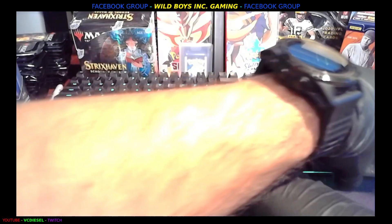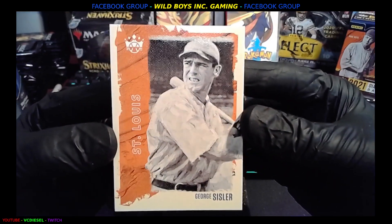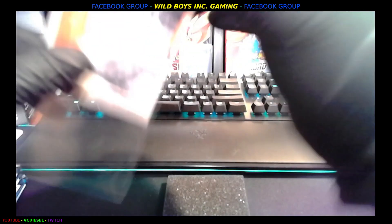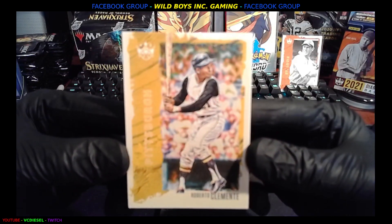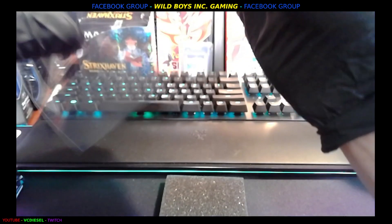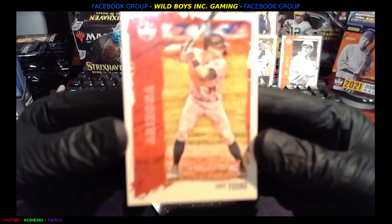We're getting some magic in here for sure. We're just going to do it the way it wants us to do it — upside down, inside out. St. Louis, George Sizzler. Throwback. And then we're going to Pittsburgh to Roberto Clemente. Beautiful. And then we're going to Arizona to Andy Young, rookie card.